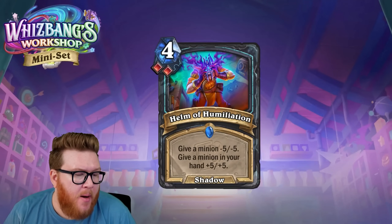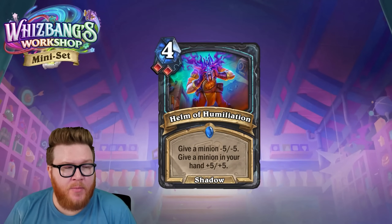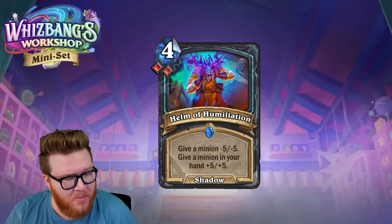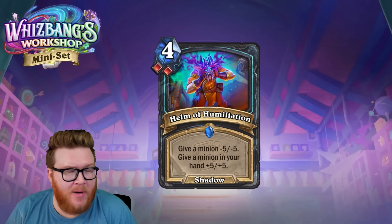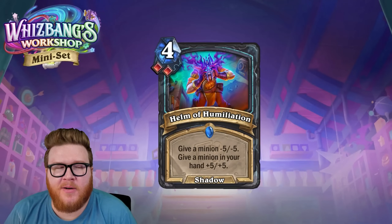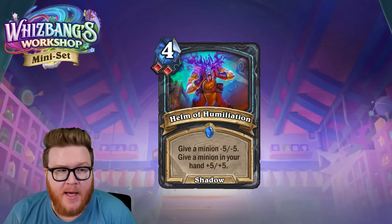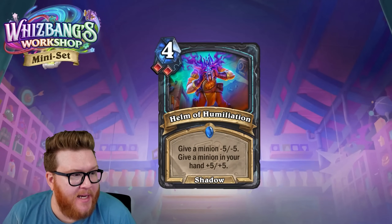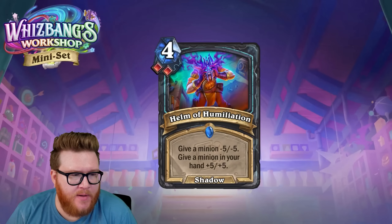Rush and taunt can help accelerate that pace, and the removal here helps too. But you'll often be staring down a board of three-threes and Helm of Humiliation on turn four won't feel great. You remove one, you're not even getting max efficiency, and then the buff hits randomly — maybe a high-cost card you can't play for three more turns. There are high rolls too, like buffing the taunt guy that copies himself twice.